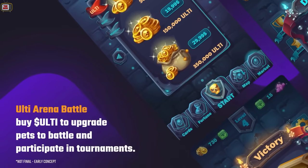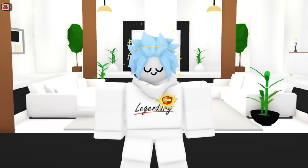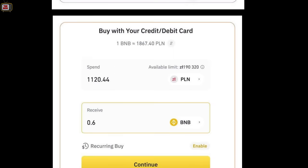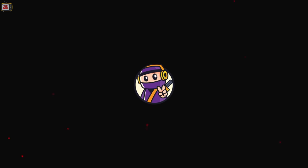They're also releasing their own collectible card game later on in the year, called Ultimate Battle Arena. This will be a really fun way for players and investors to earn Ulti tokens. As of September the 12th, Ulti Arena was listed on PancakeSwap, allowing you to easily purchase Ulti tokens. You can visit the link within the description down below to find out more information and begin your journey with Ulti tokens.